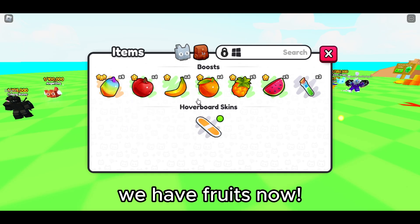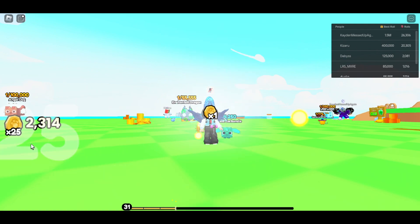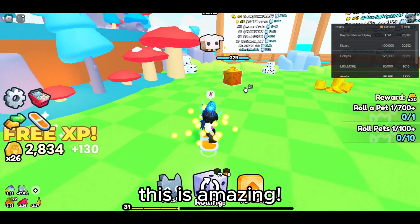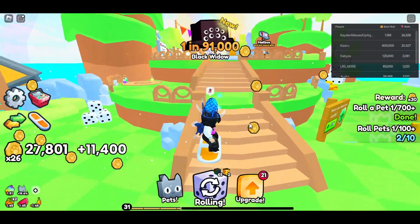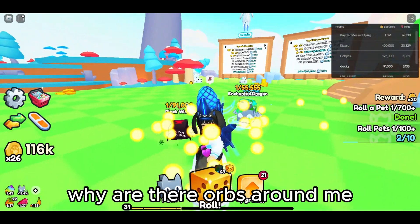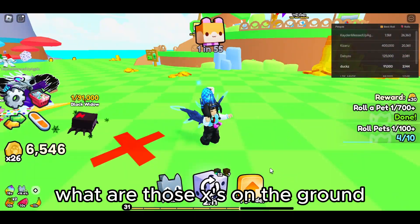We have fruits now. We can also hide rolls now. This is amazing. Oh my god — 1 in 91,000! Why are there orbs around me? What are those X's on the ground?